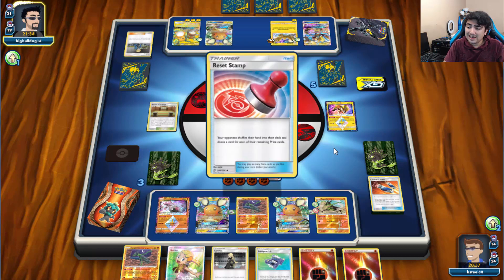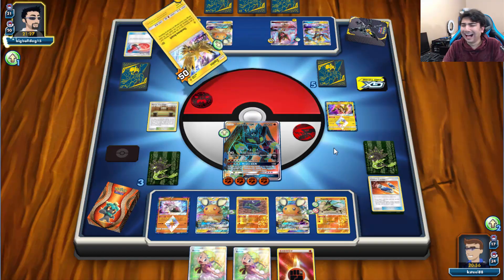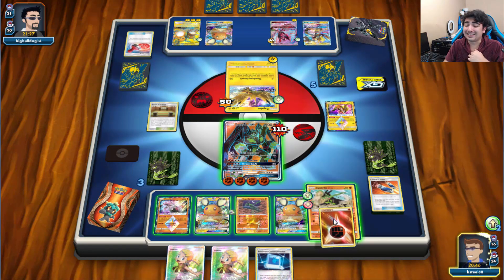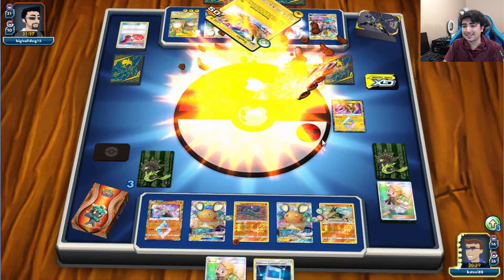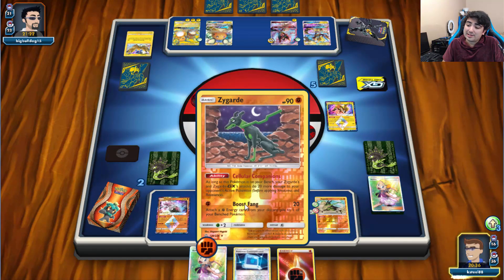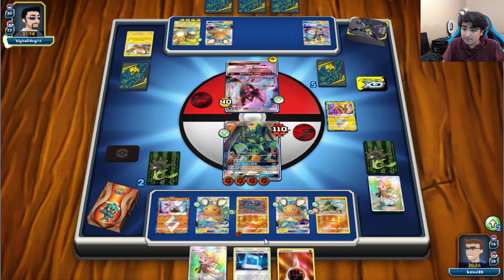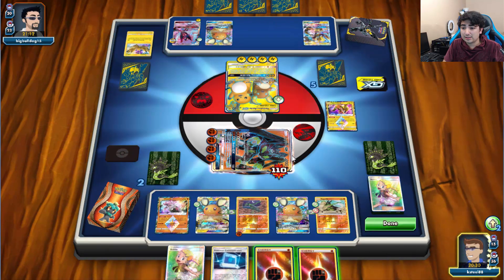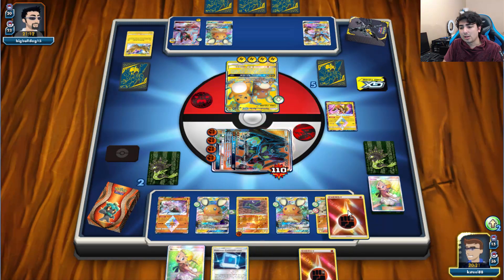He went for a Reset Stamp — that hurts a little because it gets rid of our Bonnie. But he got rid of one and we got two Bonnies! We'll go ahead and attach, play Bonnie, and use Verdict GX again. We're in a really good spot, especially if we can top deck a Stadium. A little unlikely, but possible. Tandem Shock — now we're paralyzed. He only prevents the damage, not status conditions. Well played!